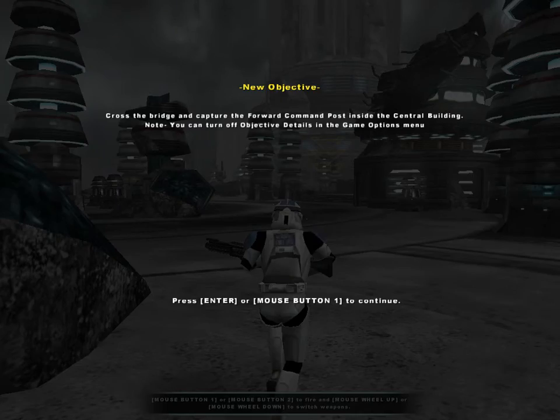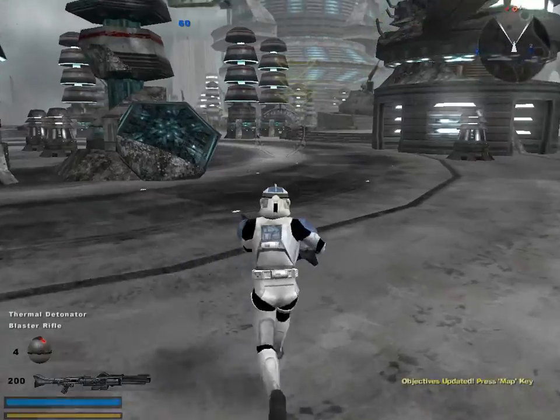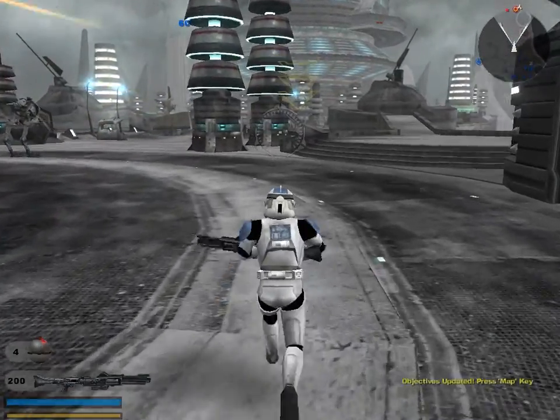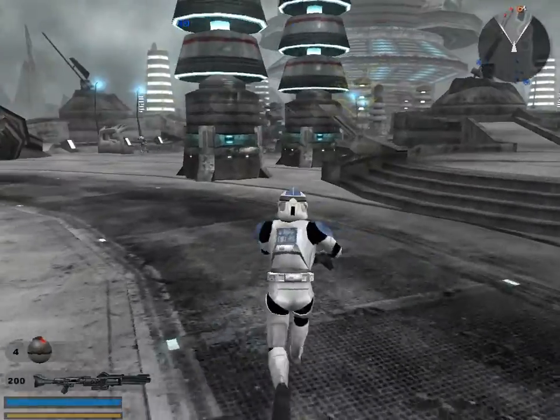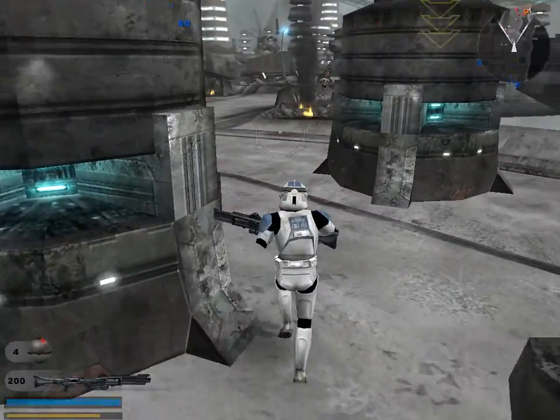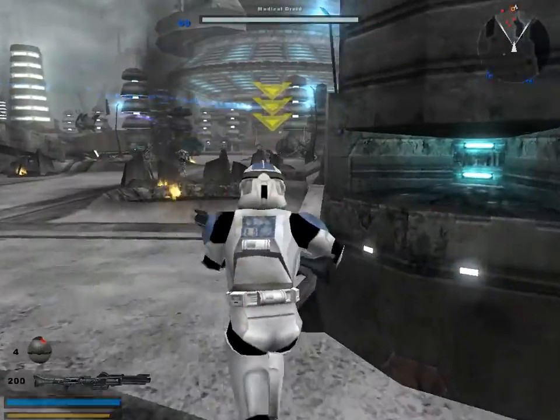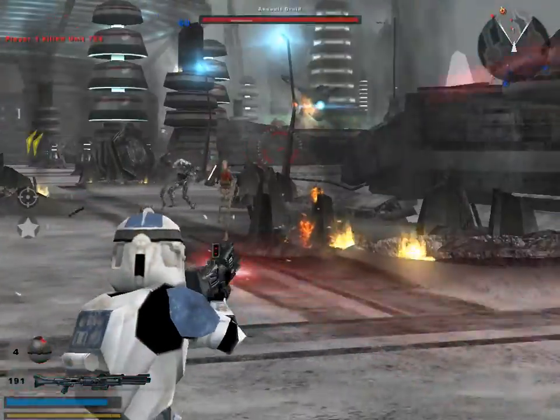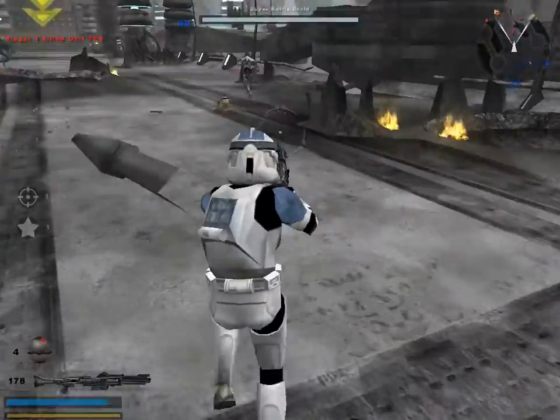All right men, today's target is an energy collector on the northern section of the platform. If we can take it down, production facilities in the area will grind to a halt. Let's move out. The enemy's forward command post is on the other side of this bridge. We'll have to capture it before moving on. Let's turn this place into a scrap pile.